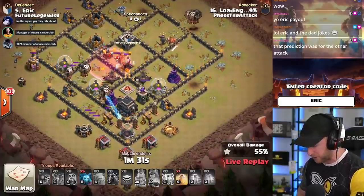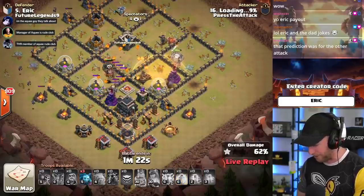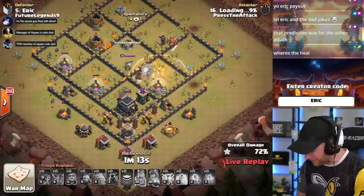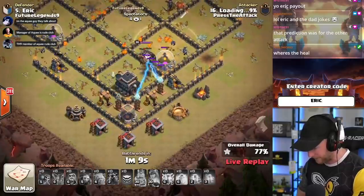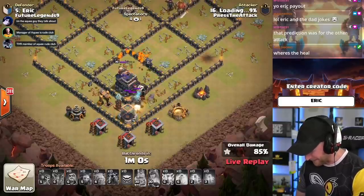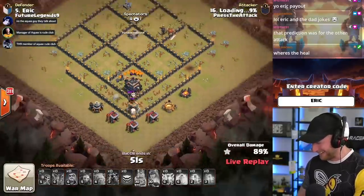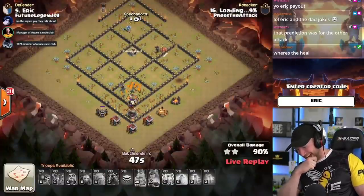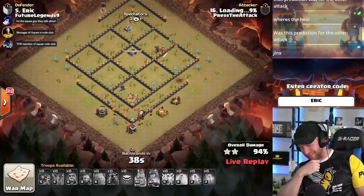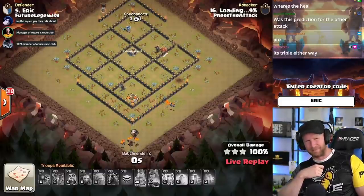A little bit slow to get the air defense engaged in the middle of the base — he drops in more hounds and tries to push through. All the lava hounds are stuck on one air defense in the middle, away from the Wizard Towers. One of the key things in base building is making sure air defenses are far from the Wizard Tower so you can't get cross-tanking. It looks like it's going to be a one-star — my base is going to hold. He heals up on the other side; there's still a lava hound alive, tries to get the Wizard Tower down. He's got a little push — very risky — red bombs going off. The balloons are getting targeted. But he's got the defenses down. He's got it! Wow — I thought it was a one-star but apparently I was wrong and my base goes down. The Zap LaLo brings it home.